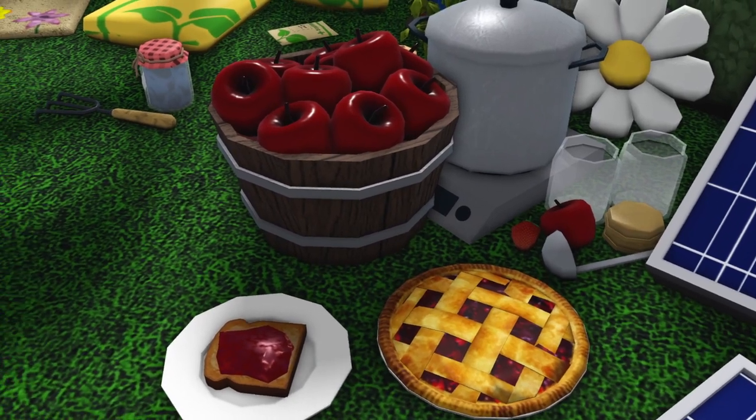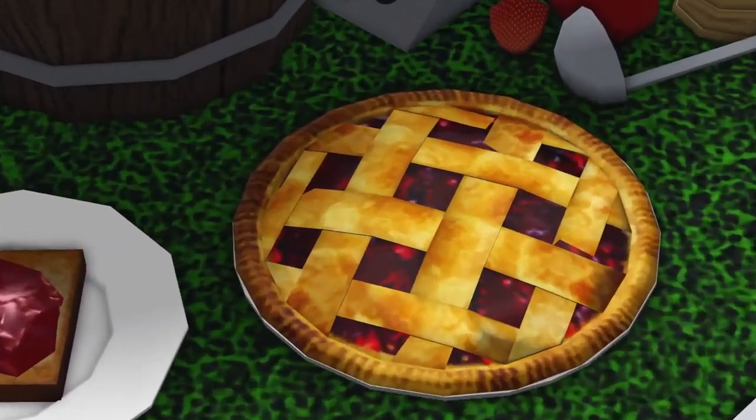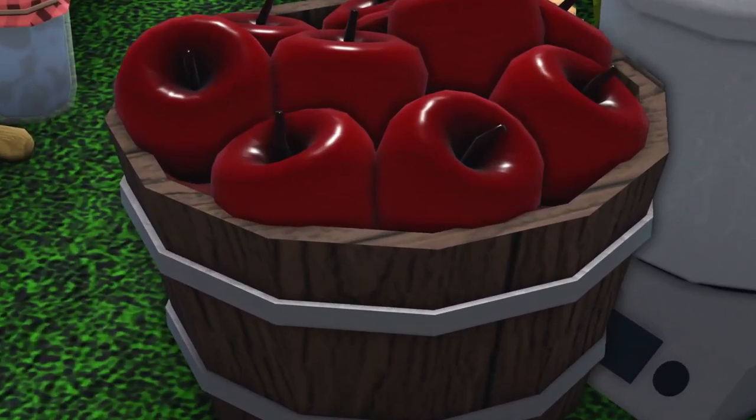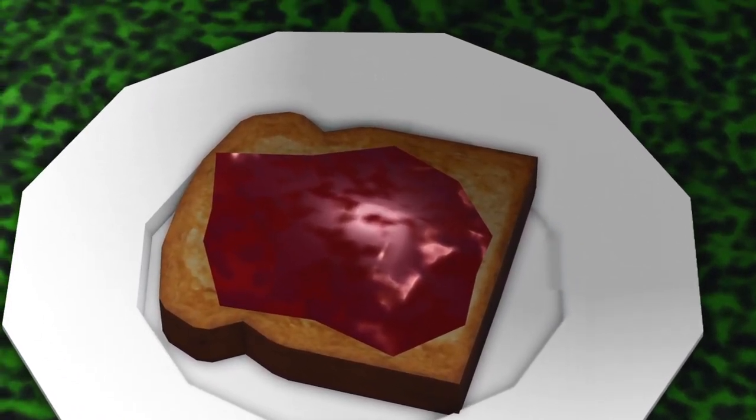In addition to all the items that they added in build mode, the developers also added a toast with jam on it. They also added a mixed berry pie, and then they also added this basket of apples, but I think this is in build mode as well. There are also new animations for this toast, but I'll show you those once we go over the animations in just a moment.